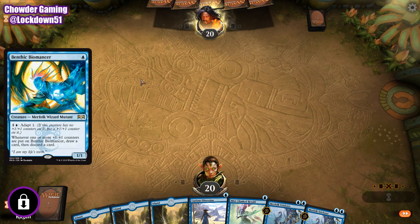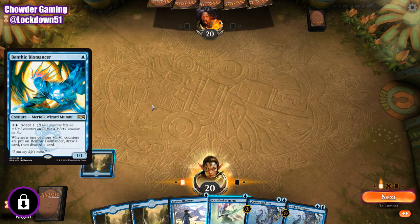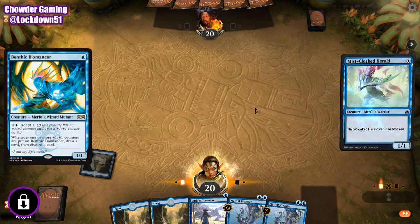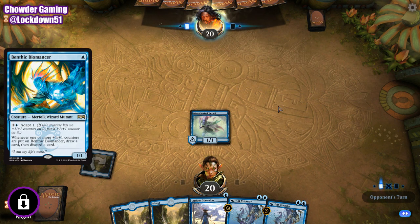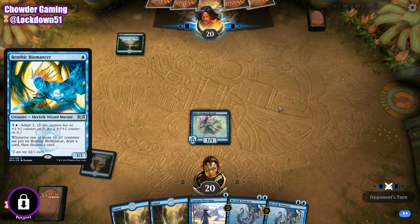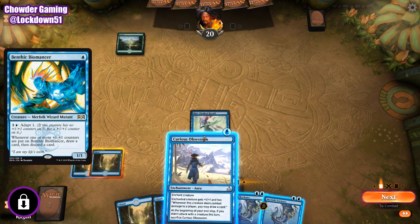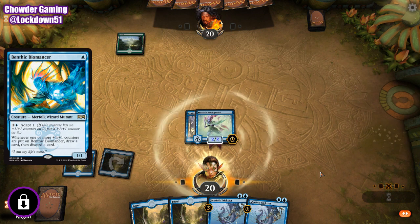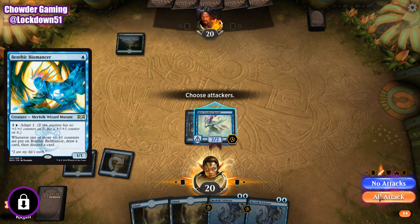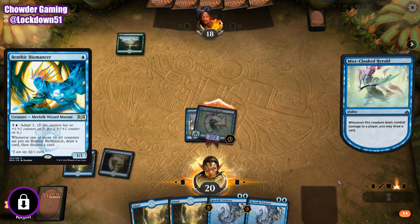The second ability on him is: whenever one or more +1/+1 counters are put on Benthic Biomancer, draw a card, then discard a card. So obviously, let's get the obvious one out of the way — Standard is going to be able to use this card. The Ixalan Merfolk block plays into counters all the time, and Allegiance is going to be no different. You can combo off with that, get plenty of counters on it with Jade Bearers and Deep Root Elites and so on. Switch out cards you don't need and find ones you do need very easily. In Standard, I think he will be pretty good.